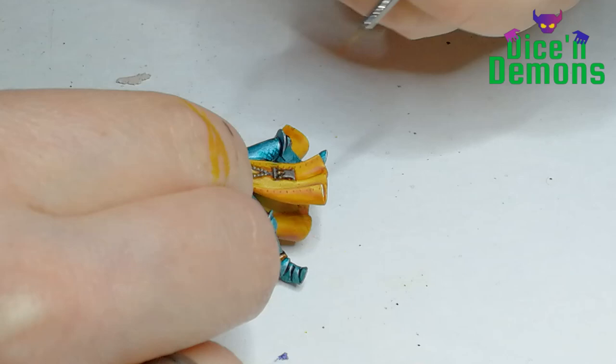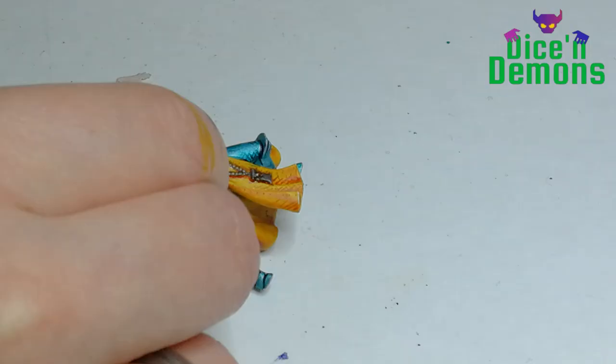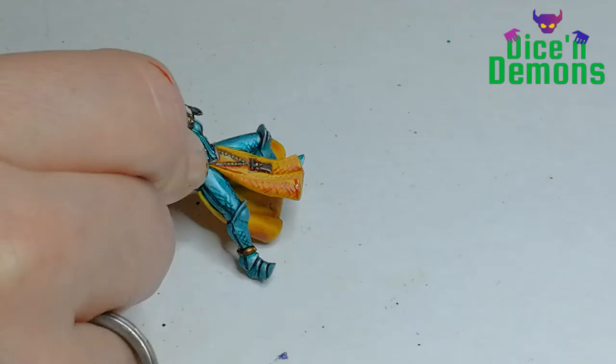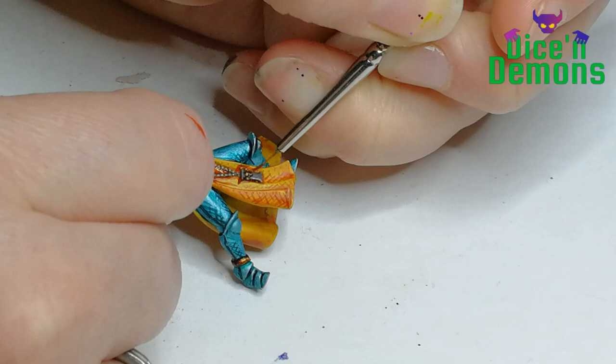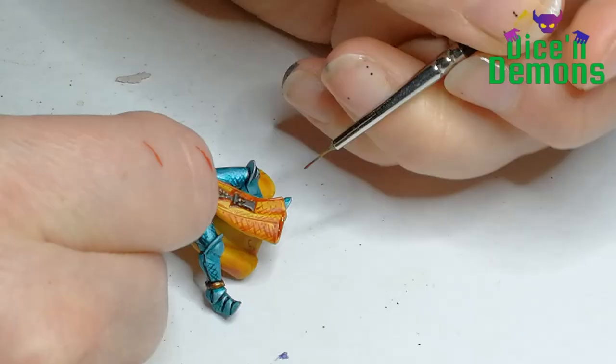Then I grab my Griffhound Orange — also a contrast paint — and start doing cross-hatching on the cloth. I do more cross-hatching on the cloth than on the armor, because I want the cloth to be the thing that stands out with the texture. The armor has a bunch going on with the metallic shine, whereas the cloth only has the texture I give it with the cross-hatching. I also do a sort of dark edge highlight here, just to give really nice definition.